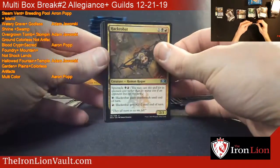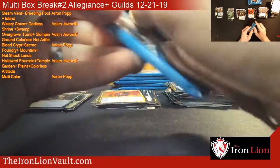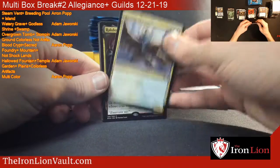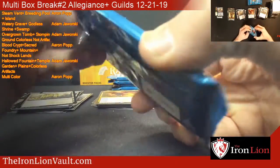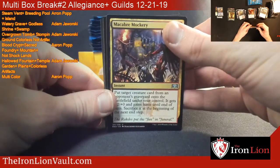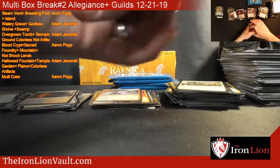I think we're getting close to that third mythic here. Judith, Scourge Diva - I love that artwork, that one is such a sweetly done card. And our third mythic - pretty much one of those every video this week. Rakdos. Light Up the Stage - very nice. Electrodominance plus a foil Leapfrog. Light Up the Stage - very nice.